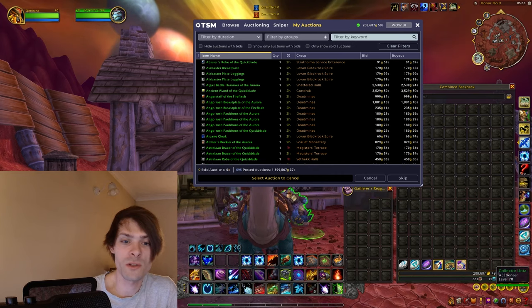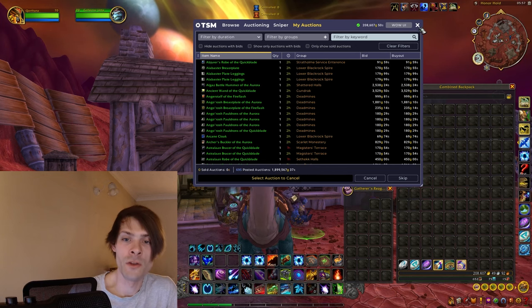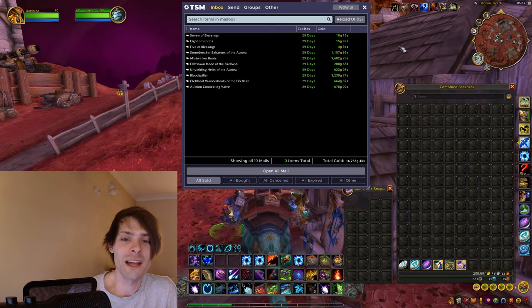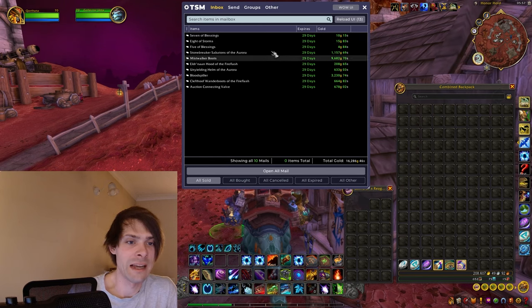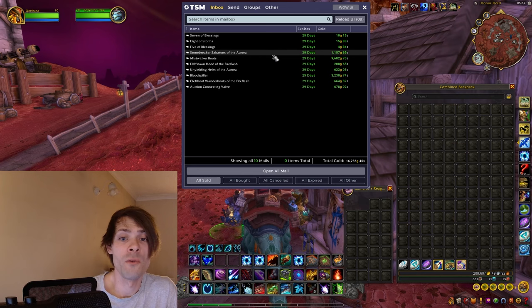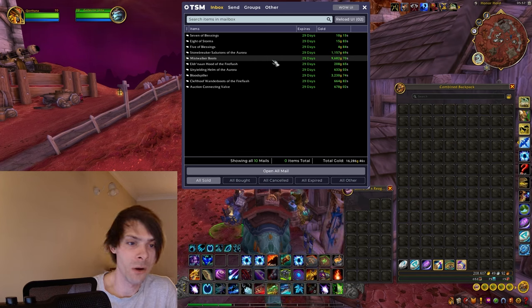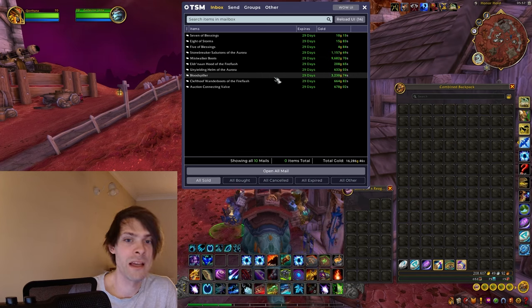If we jump in towards a full overview, we can see 695 items on the auction house at a total value of 1.89 million gold. Going into the mailbox, we actually got some decent sales for today — we sold the Stone Breaker Sabatons.